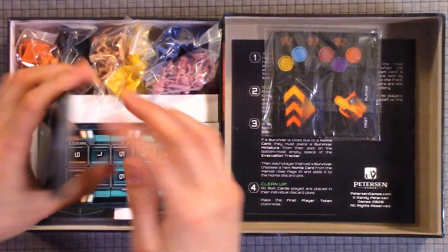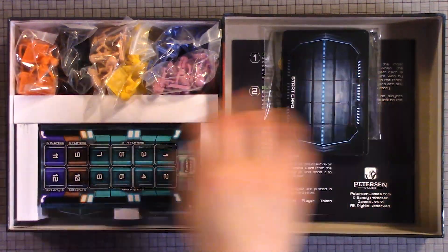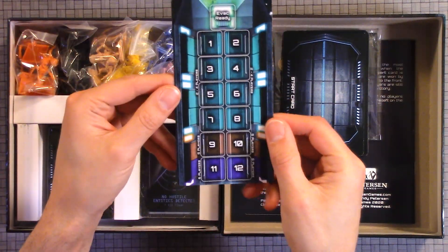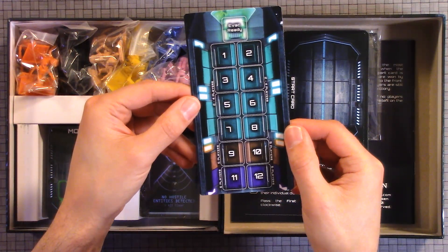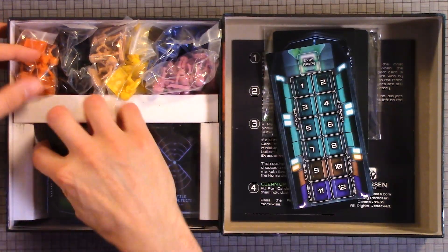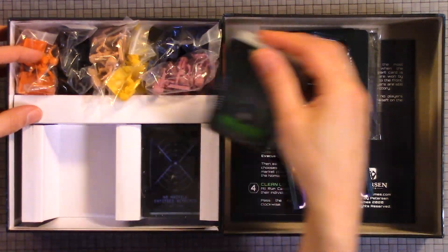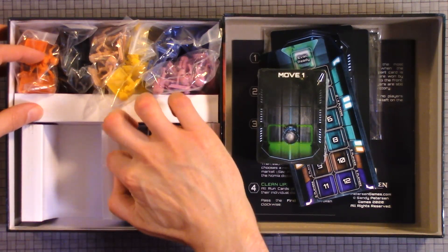There's the start card — it's probably like the order of events that take place. So you have your Ever Ready, Epic — or Epic Ready. We have two decks here: Move One — actually more than that. I don't know if you're supposed to open these individually.